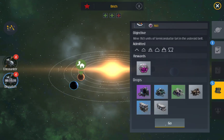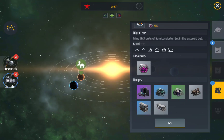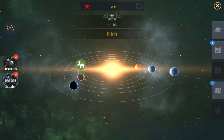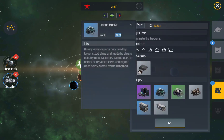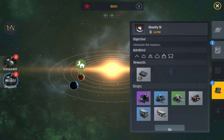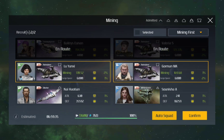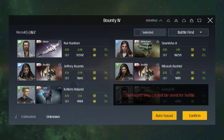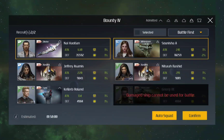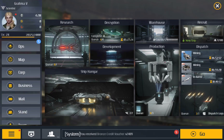Before I send out my squad I should note I can only send out three until I upgrade. Going with mining — auto squad, yes, confirm. Got a bounty, yes — auto squad, confirm, done. That's level two, that's the main quest that you can do.